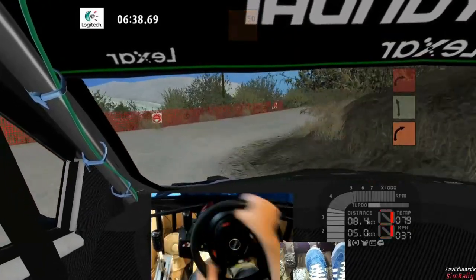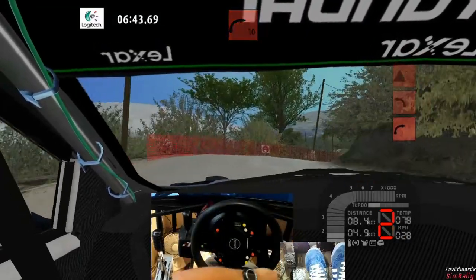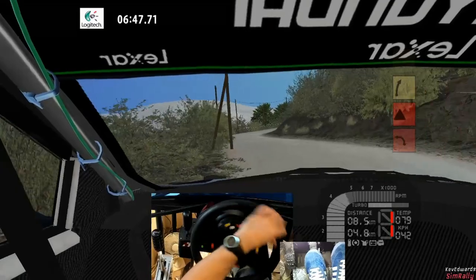Two right 50. Five left sharp. Turn deceptive late, square right minus, deceptive late, hint and early. Big step up, one left, tightens to minus 50.